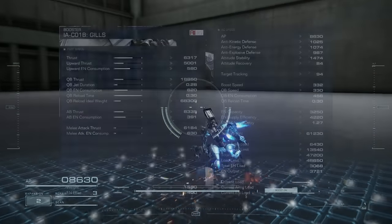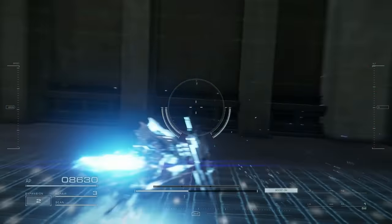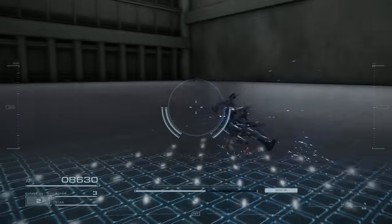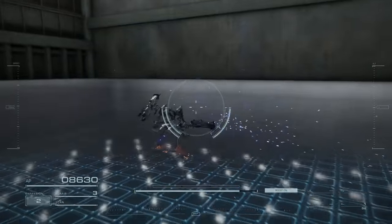Coming up next are the Guilds. This pair of boosters has relatively high boosting speed, but the real strength is quick boosting, having the fastest quick boost recharge rate in the entire game. These boosters can be great in lightweight builds, if speed is what you care about the most.